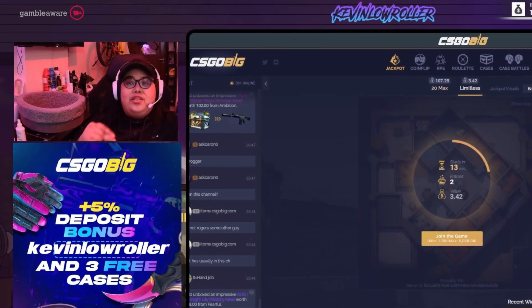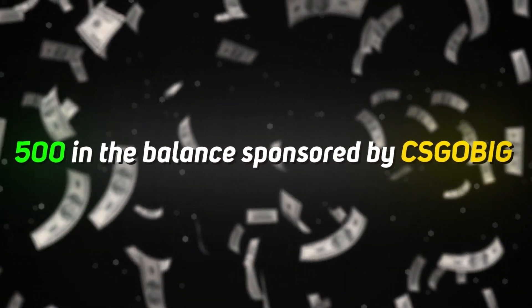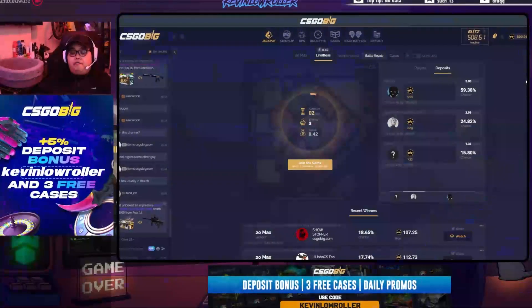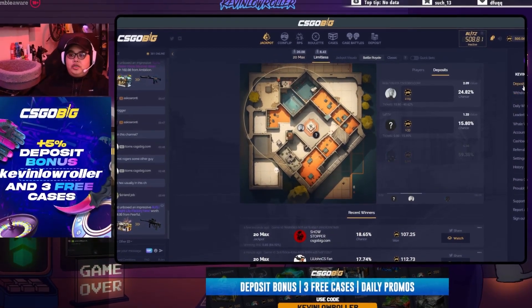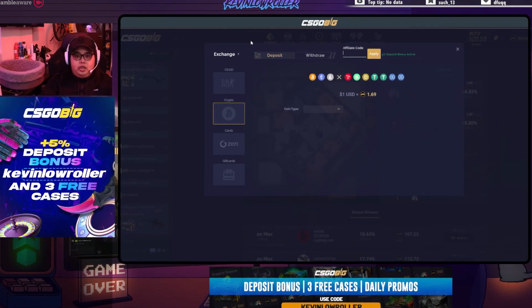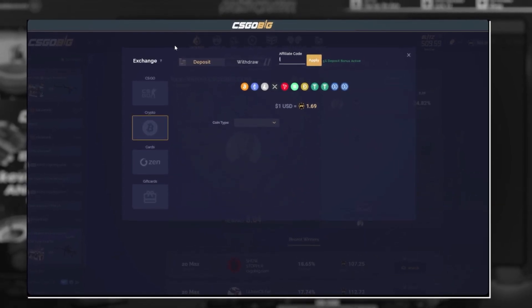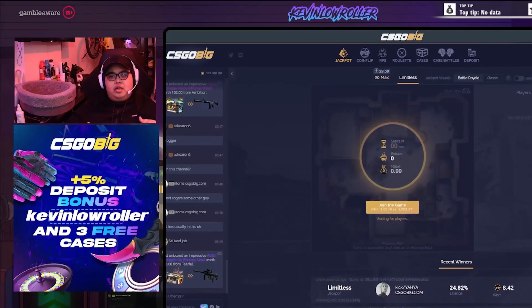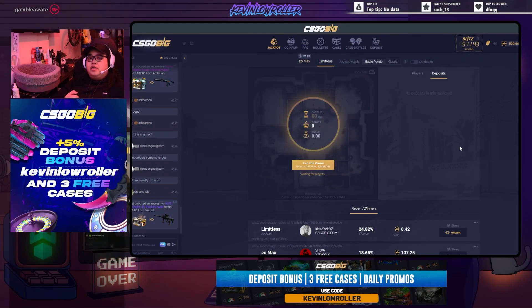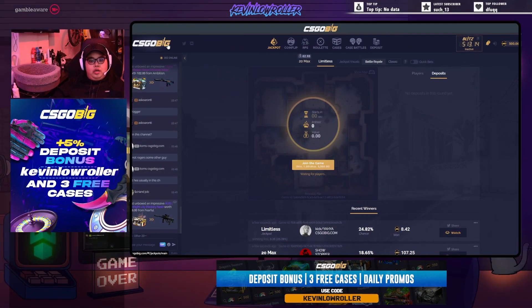What's going on guys, welcome back to another video. Today we're at CS:GO Big and we have $500 in the balance, sponsored by CS:GO Big. If you guys want to check out CS:GO Big, make sure to use the code 'kevinlowroller' - or 'lowroller' if you hate my name - and you get a five percent bonus plus free cases. We also give away a percentage of winnings and promo codes on Twitch at twitch.tv/kevinlowroller.